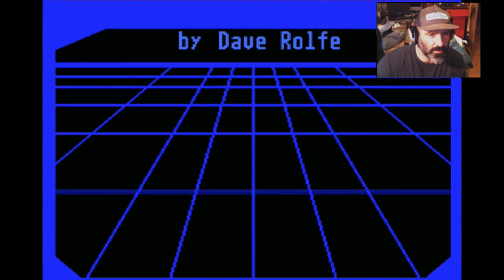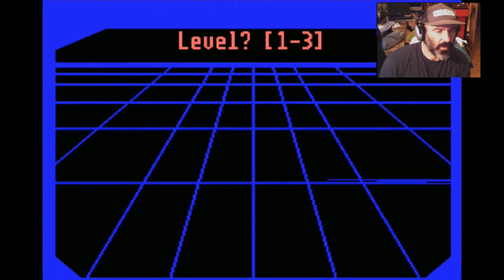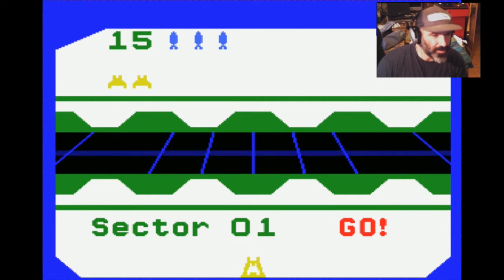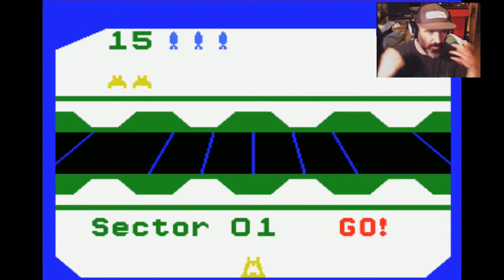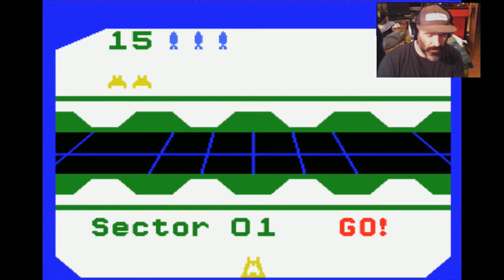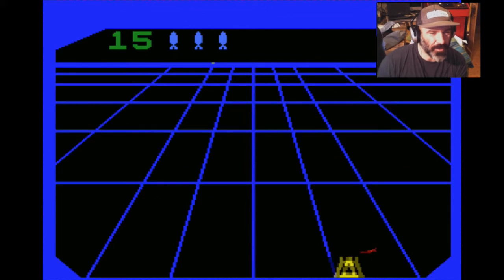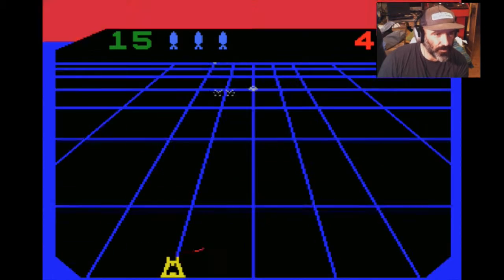I'll show you the gameplay — it's a really cool game. You press one to start playing, and you can select which starting level you want. We'll just start with level one because I haven't played in a while. Look at this — this is how the game starts, like an emergency. You got these gates opening, you can see the background, you know straight away you're in the ship. You can only move on those five lines, and you press the spacebar to shoot.